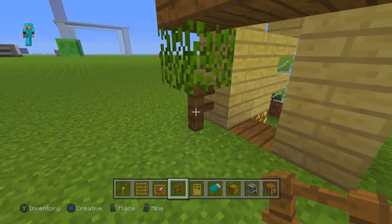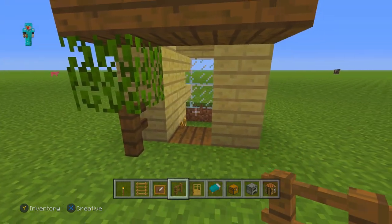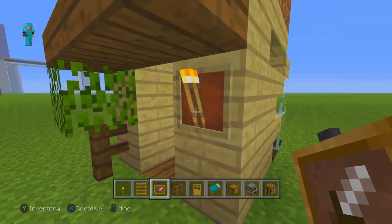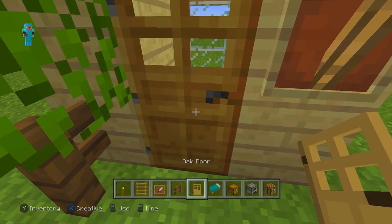Now you're going to want to grab some other materials. We're going to start by placing a fence post just like that to act as a little tree. Then over here we're going to place a torch with an item frame right behind it, and that will give you a nice look.